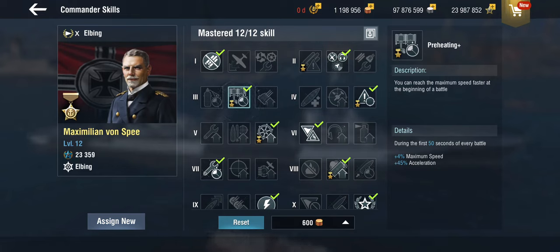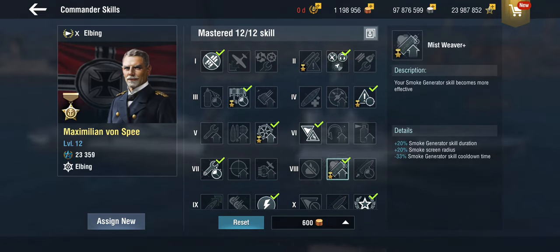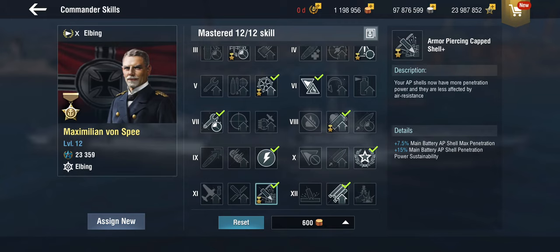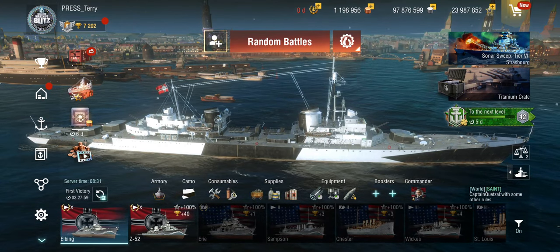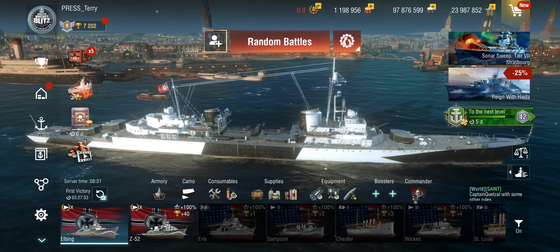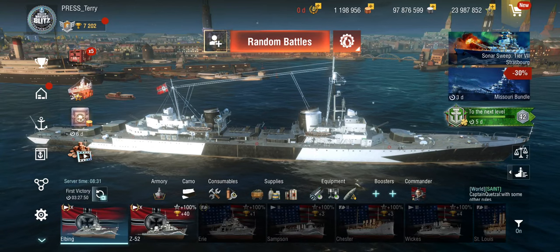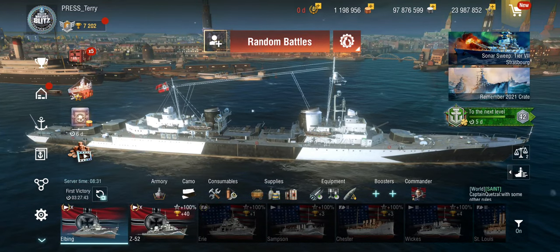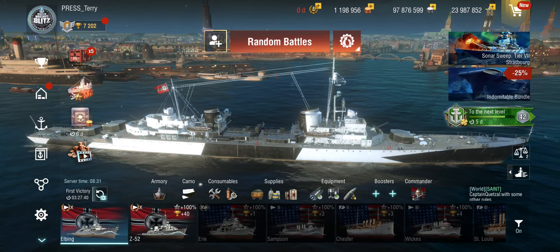He gets improved preheating, improved Daredevil, and improved Mistweaver, which is great because these ships get smoke screens. Most importantly, he gets the armor-piercing cap shell plus for 7.5% AP penetration and 15% sustainability, meaning they don't lose penetration over flight as much as they otherwise would. Let's go for a couple of rounds and see if manual aiming on a small screen is viable and makes a difference.